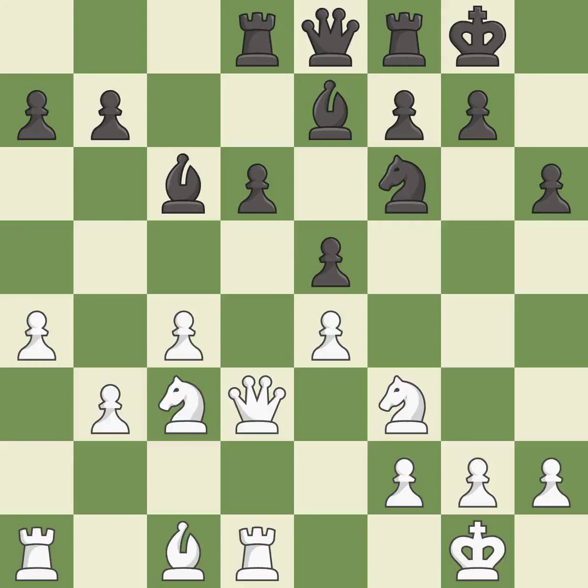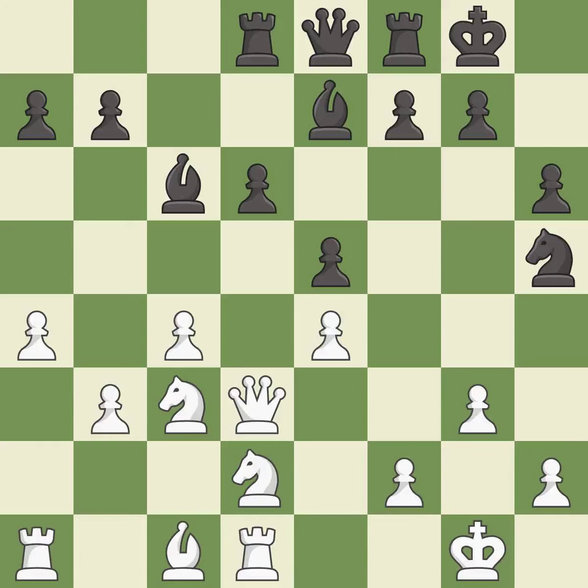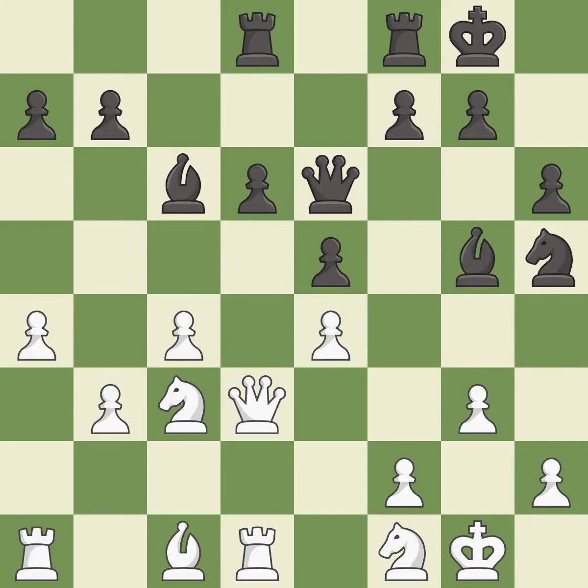Very precise — it is best; this is the strongest option. Only one move worked there and this wasn't it — it is a mistake. There was only one good move in that position. This misses an opportunity to strike at the center with the pawn — it is a miss. This offers to exchange pieces of equal value — it is best. This connects the rooks, which helps them coordinate together in the future — it is best.